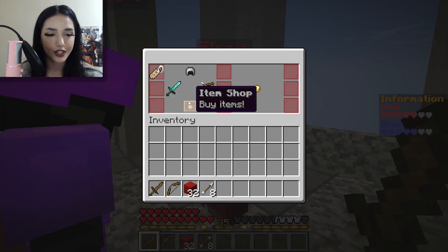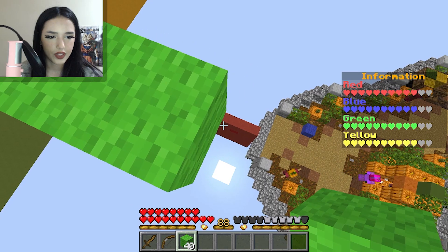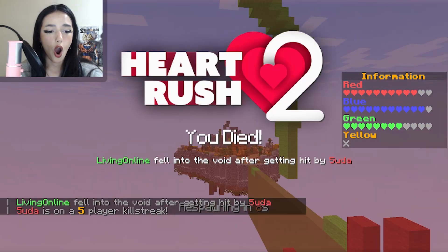This is a lot like Bed Wars. There's a shop and we can buy upgrades. We're OP right now. If this goes to plan, I'm gonna jump on top of his base and get his heart. Oh no, he's got a trident out.